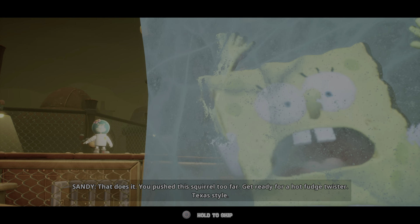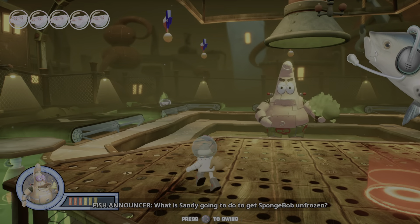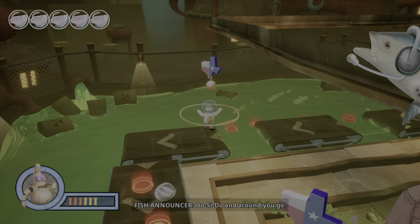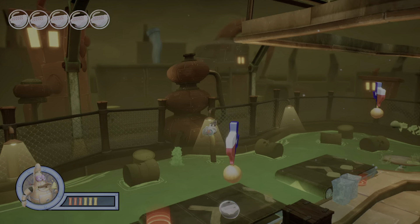He's gonna get frozen. He does it! You pushed this squirrel too far! Get ready for a hot fudge twister! Texas style! What is Sandy going to do to get SpongeBob unfrozen? So what you want to do with Sandy here is you want to spin around on these Texas things here because they create blocks.